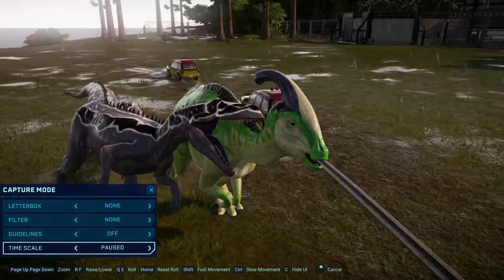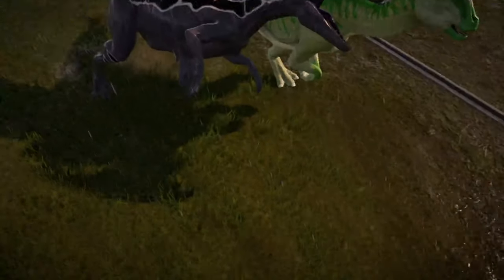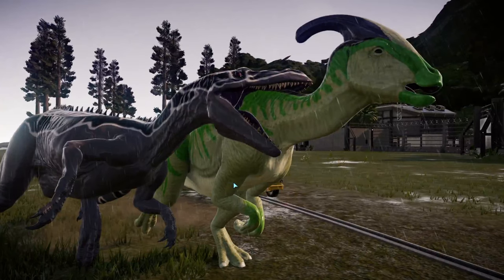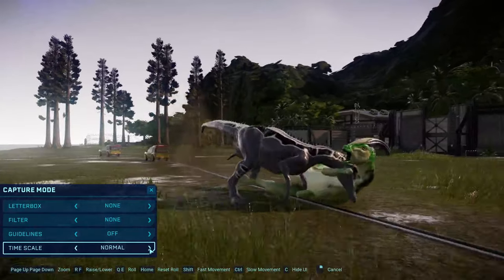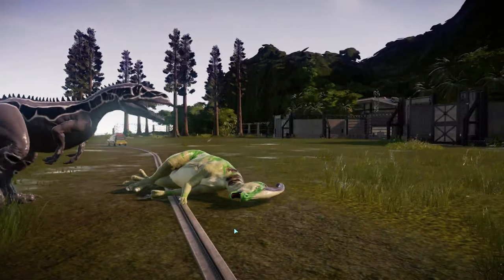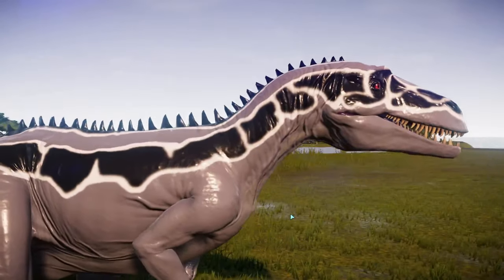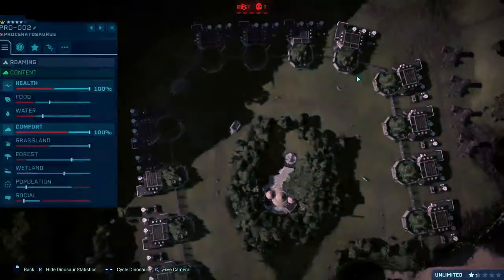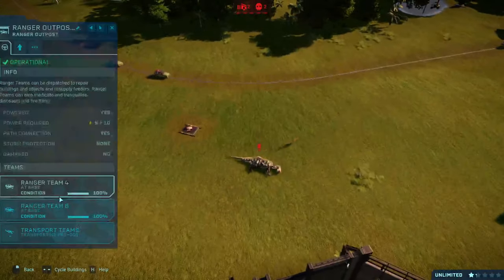Oh look at that — I might use that actually. Hang on, I want to line it up. Screenshot. I'll use that for the Nexus. Oh no, poor Parasaurolophus. There goes a Nata Titan, killed by the pretty Fukuiraptor.